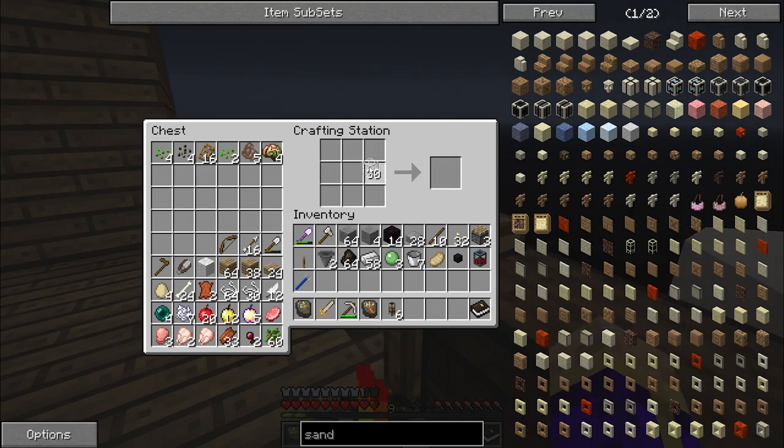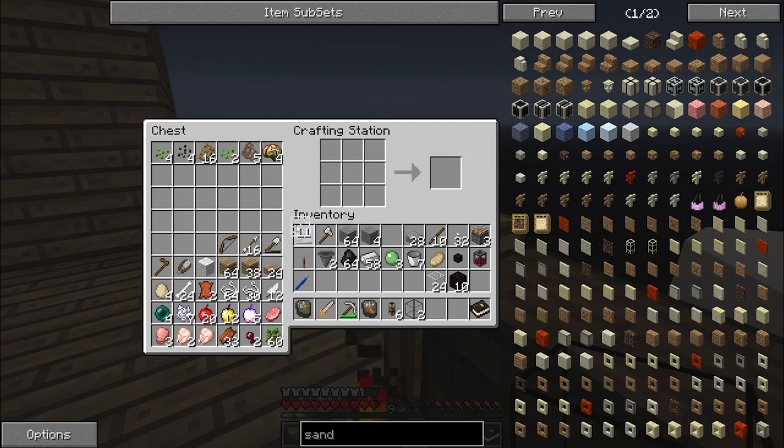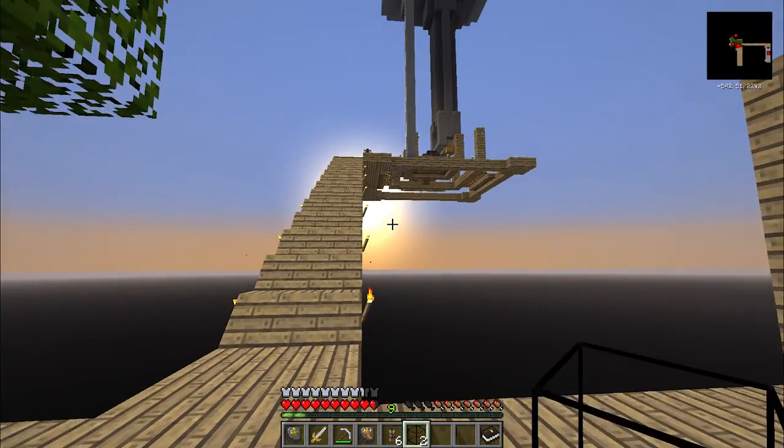In our crafting station, we're going to make for ourselves a bit of glass pane, and then we're going to spread that glass pane around and surround it with some obsidian. We'll just make two tanks for now, because I don't have enough to make a ton more than that at the moment.